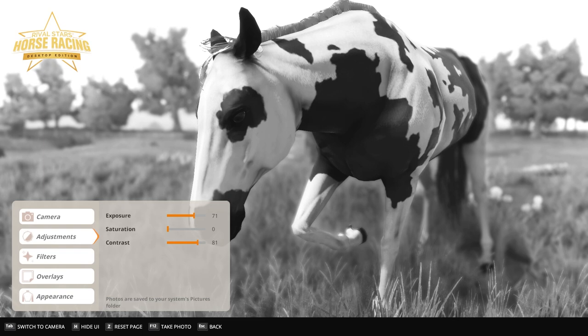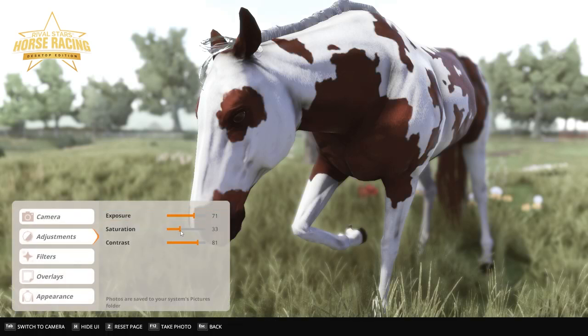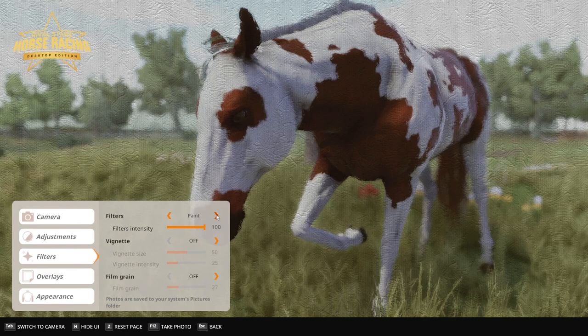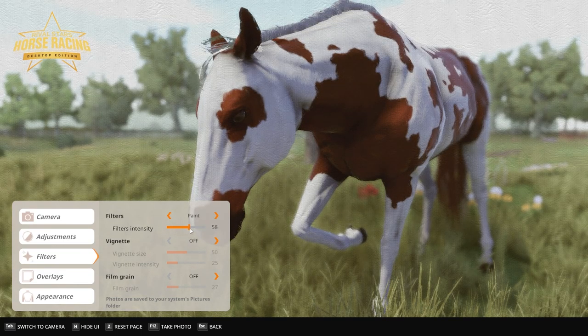Hide UI - everything is at the bottom. Switch to camera. Edge is to hide the UI, meaning these controls. Reset page, take photo. I'm just going to hide this and then F12 for the Steam screenshot. I'm going to put the saturation back a little bit because I want the color, not too hectic. And there you can have your filters - like none, sepia, all these. This looks like a painting - obvious paint! Filter intensity, so you can have like a rainy day, just a little. Or paint, just with a little bit of texture.